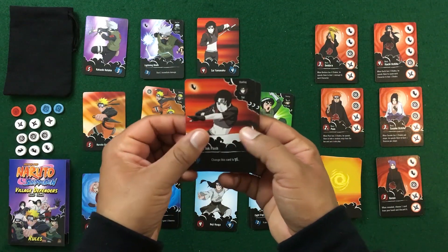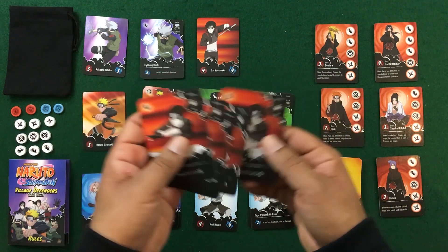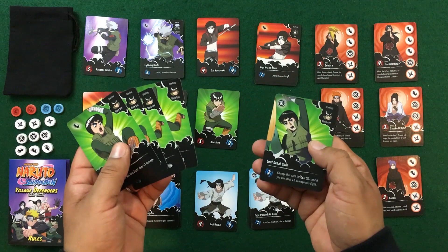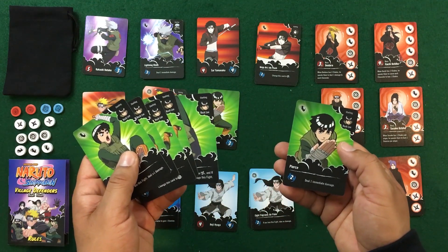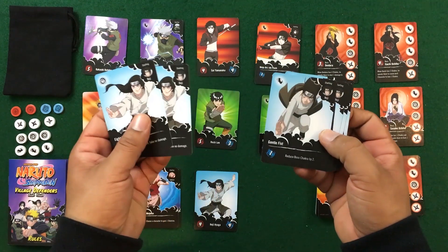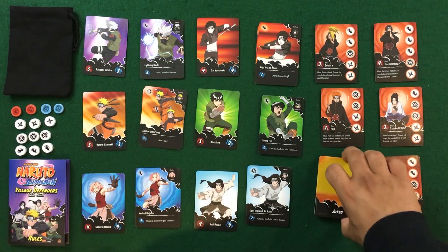With Sai, change the card type; if you win the fight deal plus two damage. Looking at Rock Lee, the taijutsu expert: if you win this fight deal plus one damage, change the card to punch or range, deal one immediate damage. With Neji Hyuga, Eight Trigrams Air Palm — if you lose this fight take no damage, reduce the boss chakra by two, or change the card to one of the other types.